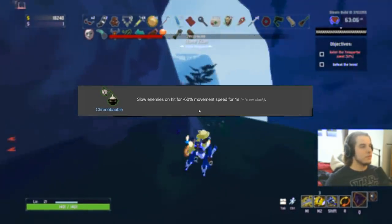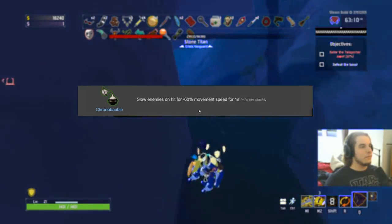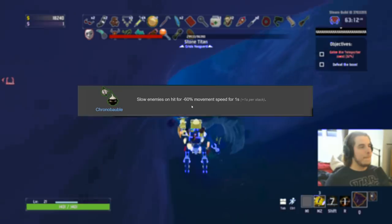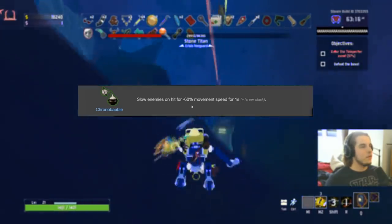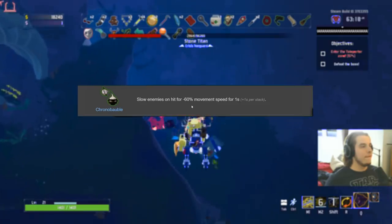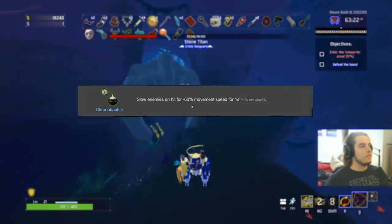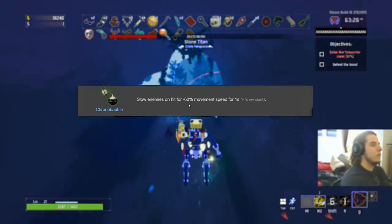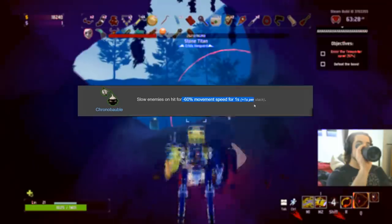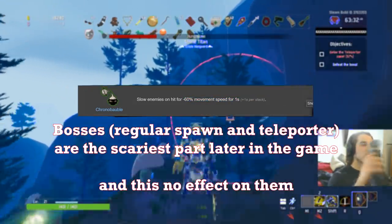The Chronobauble gets a D. CC should be pretty strong in this game, but this is only a 60% slow for one second. This slow won't prove effective later in the game, especially when fighting Imp Overlords, Titans, Magma Worms, and Beetles — things that generally stay in one place. I don't even think it slows bosses. D on everybody.